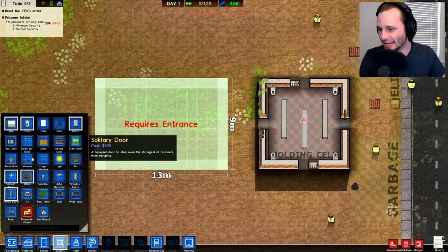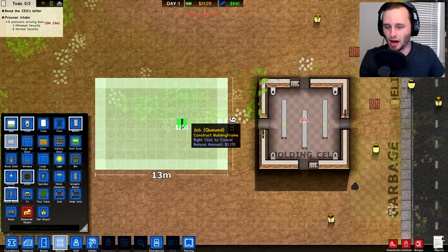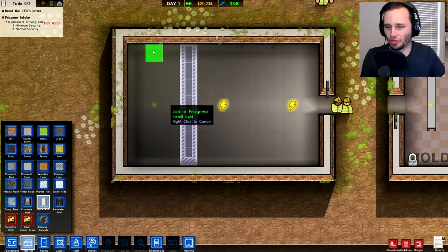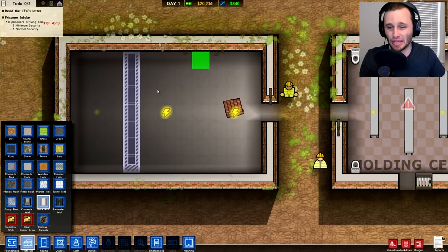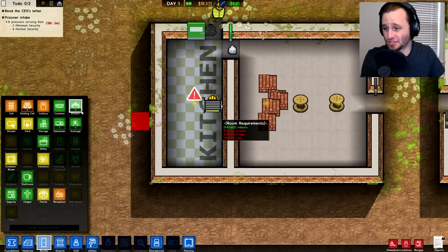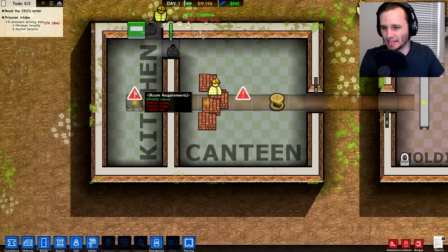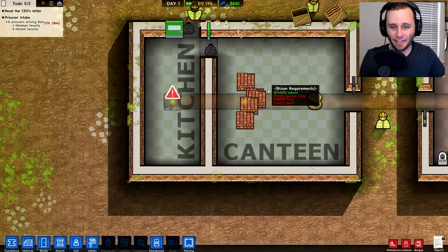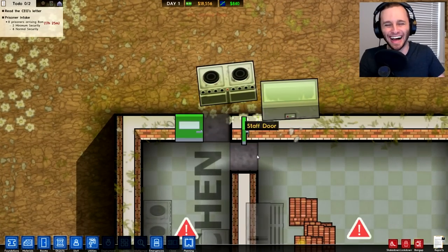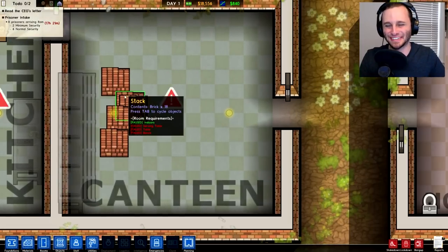Do we wanna make a big cafeteria like this? Do the prisoners deserve it? Probably not, but I guess we gotta do it — they need to eat, we can't starve them. We need to give it a small jail door right there so the prisoners can get in and out. We need to make a kitchen part and a cafeteria part, so let's throw a wall right there — this side can be where the cooks go, and this side can be where the prisoners eat. Let's designate this back area as the kitchen, and this front area as the canteen. The kitchen needs a cooker, a fridge, and a sink. The canteen needs a serving table, a table, and a bench. Look at this one guy carrying a stove and a massive fridge — that is beautiful. The kitchen's done.